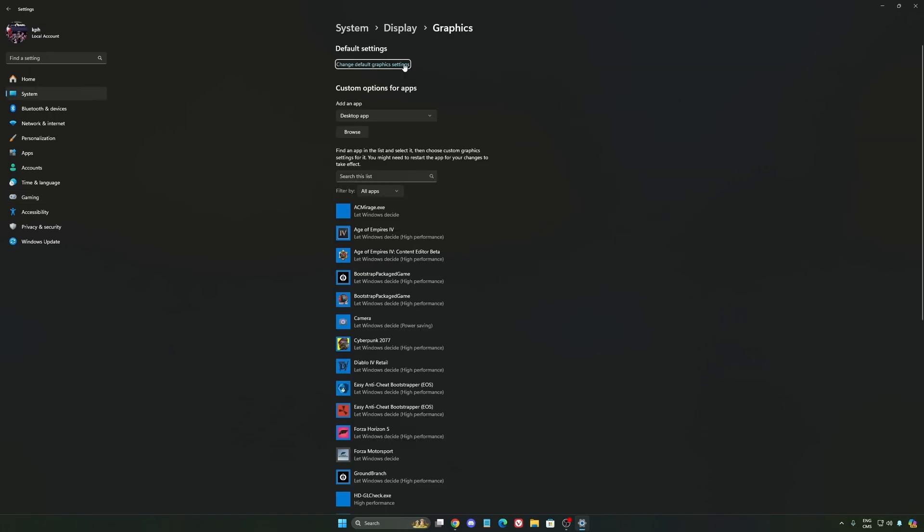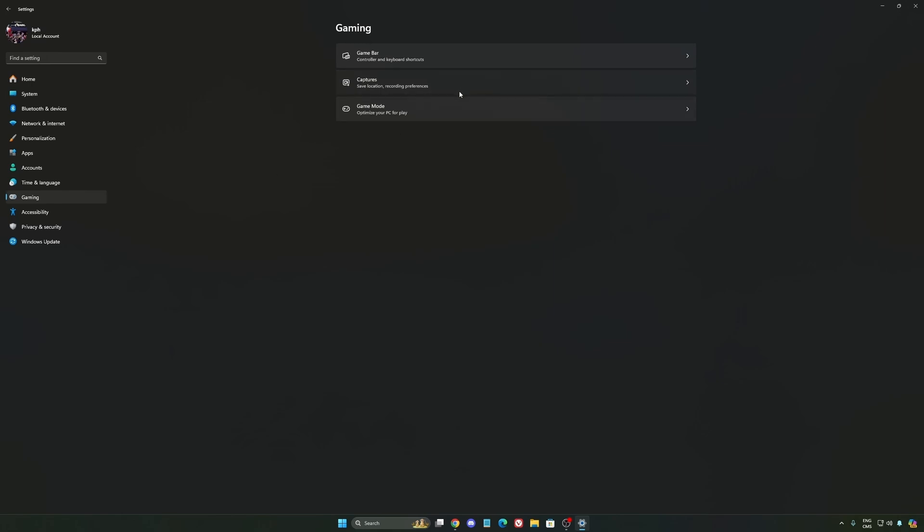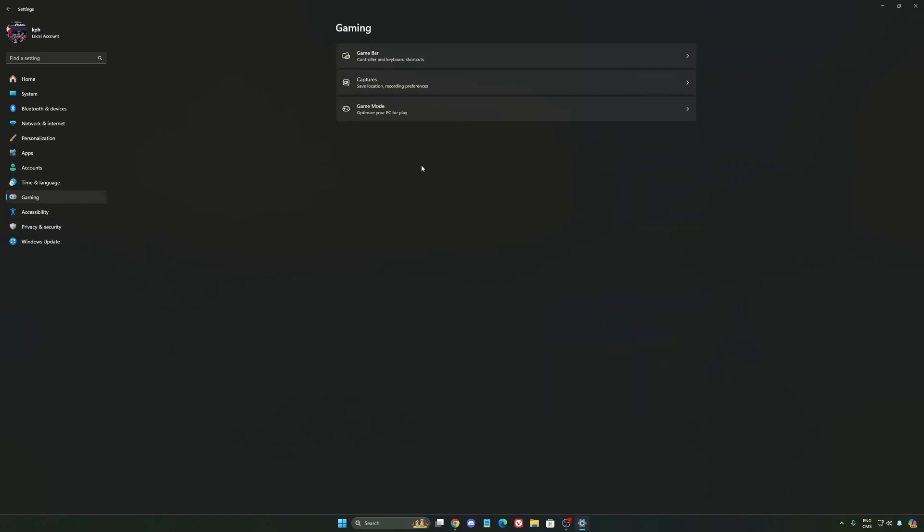After that, go to Graphics and change the default graphics settings. Make sure that Hardware Accelerated GPU Scheduling is turned on — super important. Then go back to Gaming and go to Capture. Make sure that everything is disabled there, so you save all your resources.